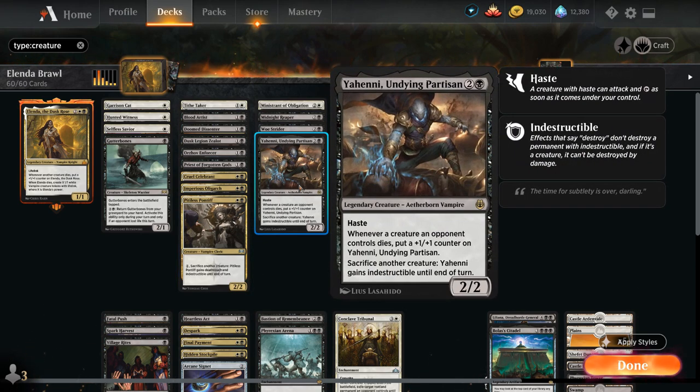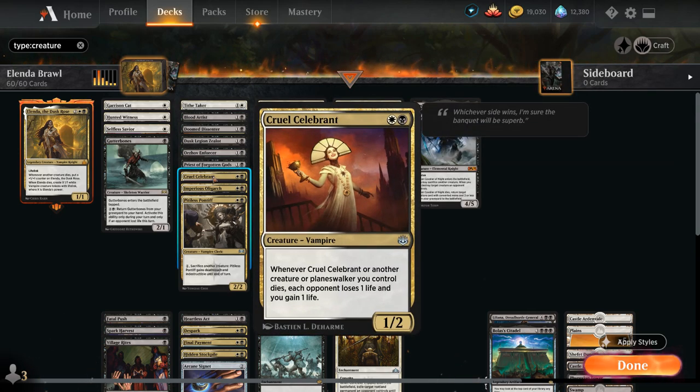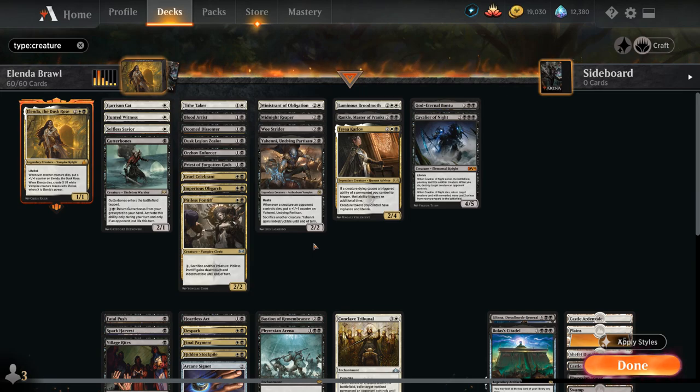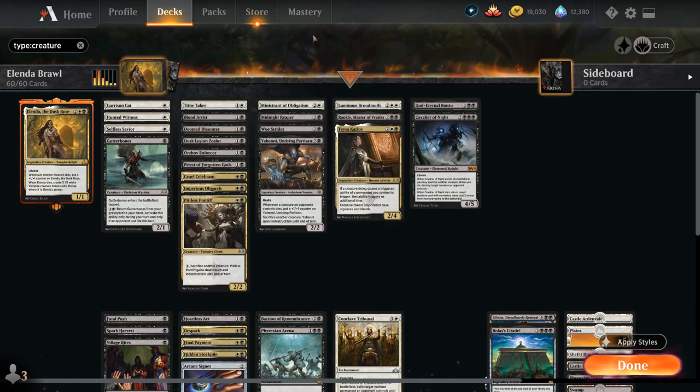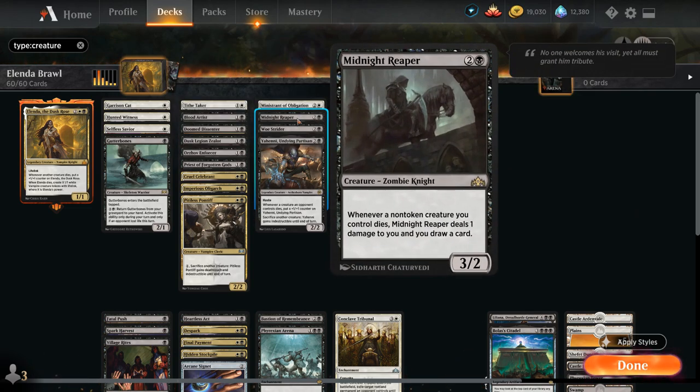Moving up the curve, we've got more sacrifice outlets with Yahenni — a 3-mana 2/2 with Haste. Whenever a creature an opponent controls dies, we put a +1/+1 counter on Yahenni, and we can sacrifice another creature at any time to make Yahenni indestructible until end of turn. We also have Woe Strider, which leaves behind a Goat token when it enters the battlefield, and we can sacrifice another creature to Scry 1, and can also escape Strider from the graveyard for 5 mana by exiling 4 other cards. And of course Midnight Reaper — we lose 1 life and draw a card whenever a non-token creature dies.